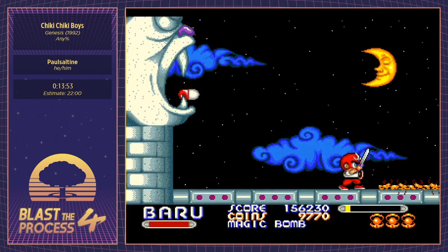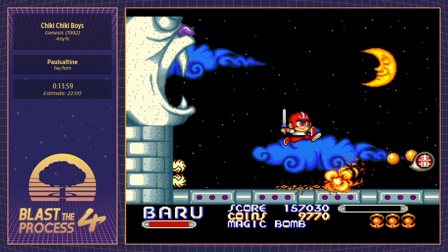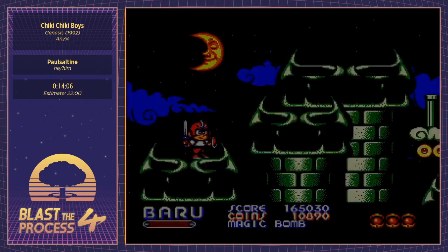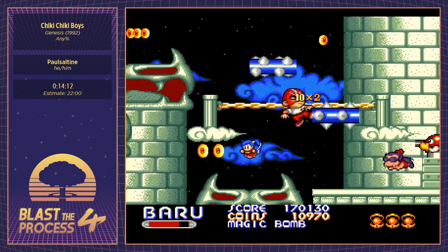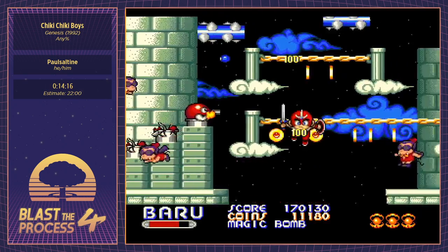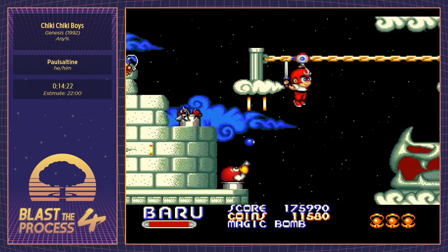So we're just going to throw two bombs off the side of the screen and finish the skeleton scorpion with our sword. Yeah, it feels awfully rigged — we didn't get the first bomb drop, and we didn't get the second one either. So it's going to be one of those runs.